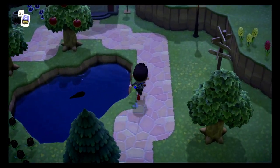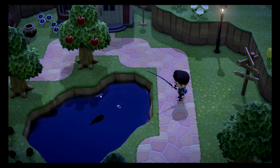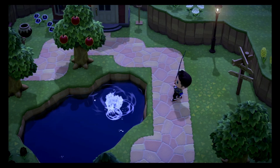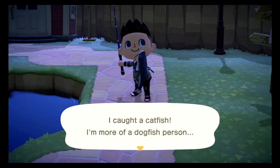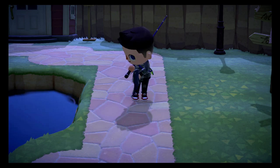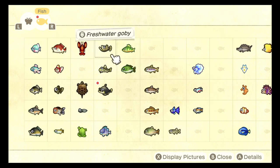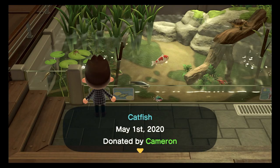The first fish we need to catch is the catfish. This fish can be found between May and October and it spawns between the hours of 4pm and 9am. Make sure you bear that in mind because I spent a whole morning looking for it only for it not to spawn. This fish is a size 5, and when found in the museum it can be seen lazily swimming, floating, doing nothing — my kind of fish. They are pretty common.